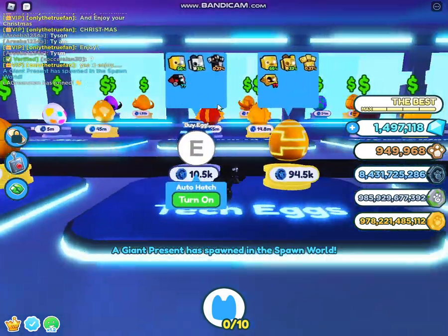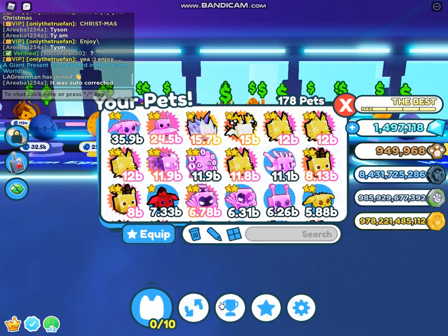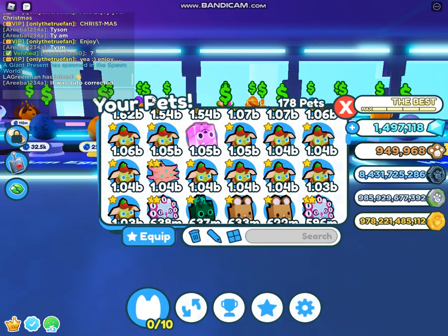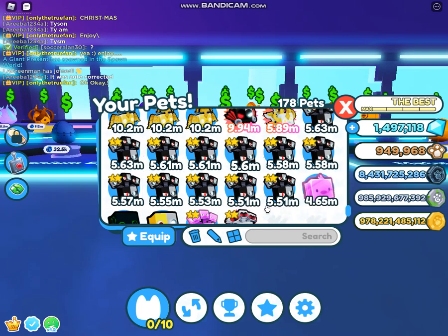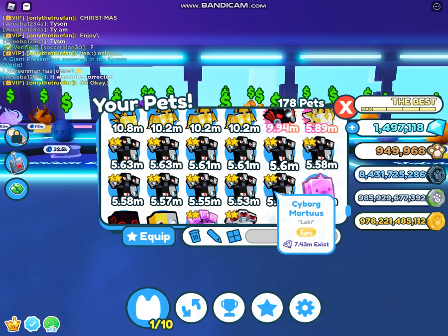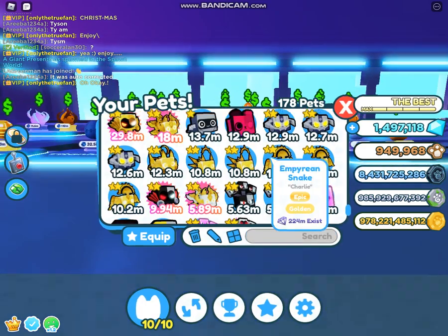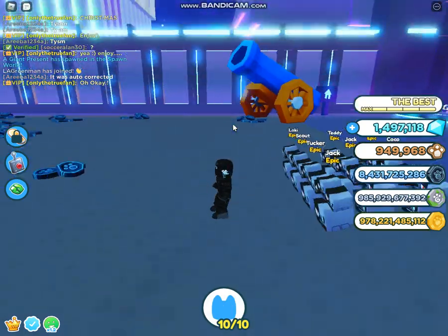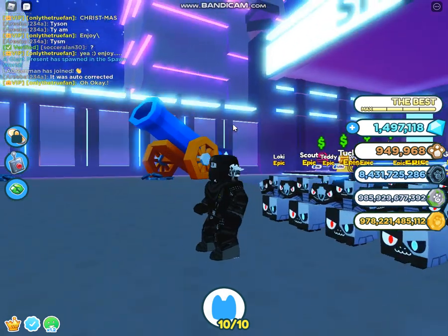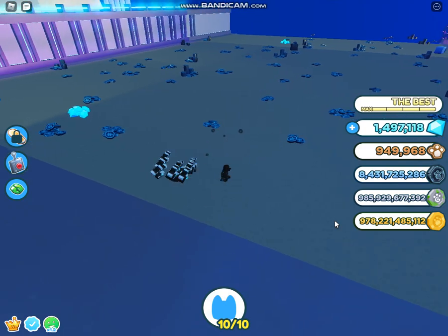So what I'm gonna do is hatch some of these guys. I already hatched lots of these guys. I have lots of them, so we want to equip these guys. We're equipping them — it's definitely not an auto clicker. We're gonna equip these, and remember these have no enchants. Literally none of them are enchanted. So I got a full team of Cyborg Mortis and they have to do electricity if you look closely.